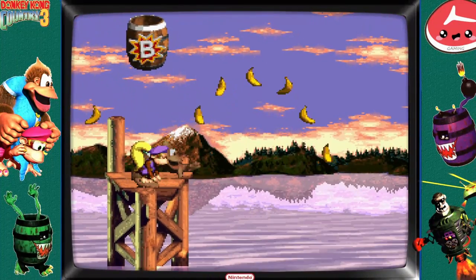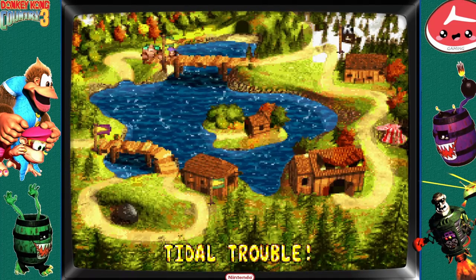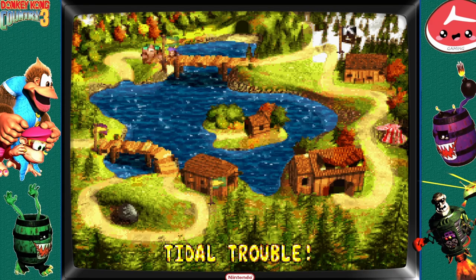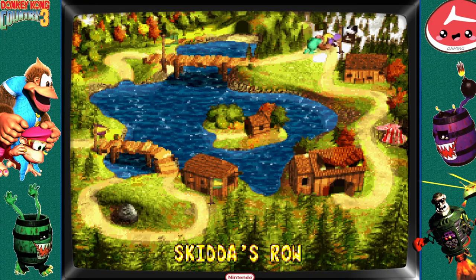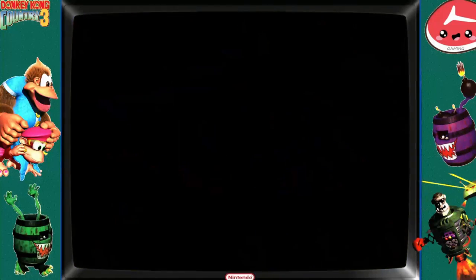We're just gonna start-select out of here. And if you notice, each world has a flag. The flag tells you who beat the level, if you've got the DK coin—which is the yellow pendant—and whether or not you found the bonus levels. If you are missing a bonus level, you may have seen it in the last video—the flag is kind of droopy. If it's at full tilt like it is in these three levels, you've got the bonus levels.